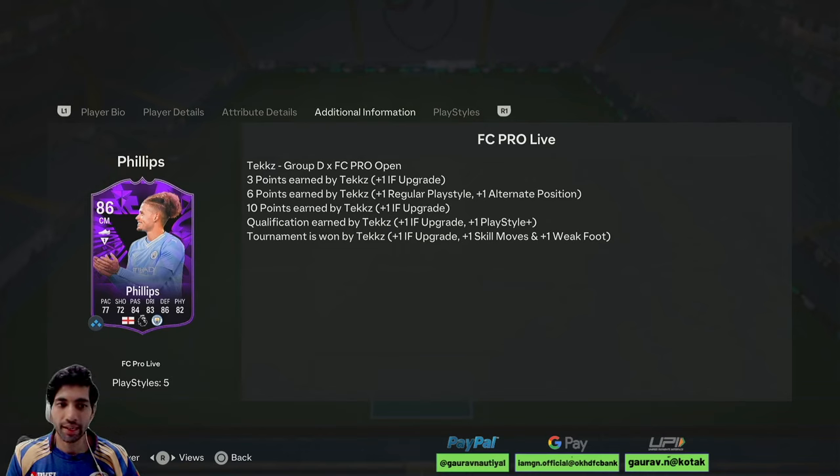He is right now an 86-rated player. It's interesting because if this card is used by Tex, it's at least gonna get a plus-2 upgrade, if not plus-3 or plus-4. This card is definitely gonna get a plus-2 upgrade, so an 88-rated Philips will be there. And if something good happens — like if Tex wins the competition — it will be a plus-4 upgrade with 1-star skill move, 1-star weak foot, 1 playstyle plus, 1 regular playstyle, and 1 alternative position as well, which will be very nice.